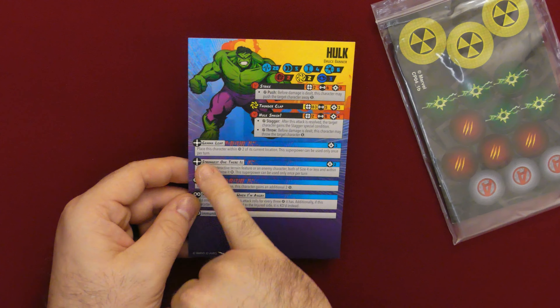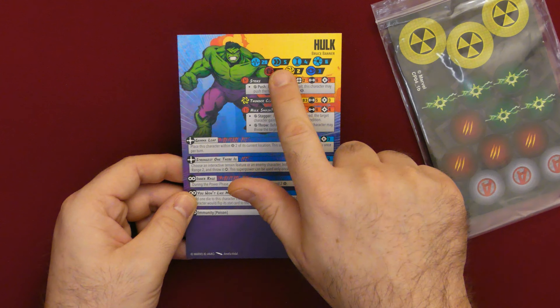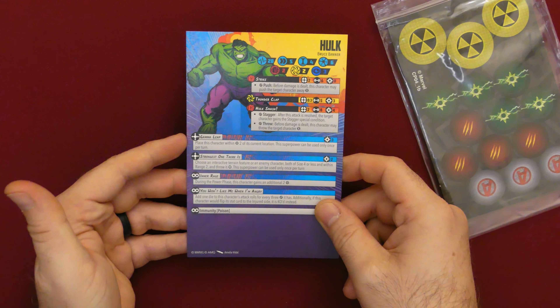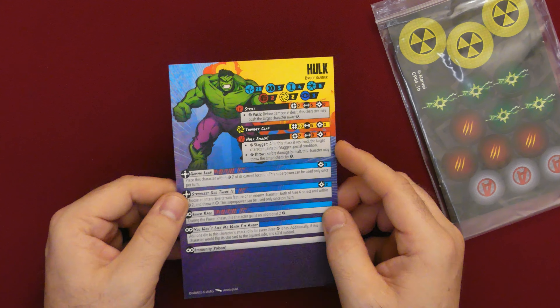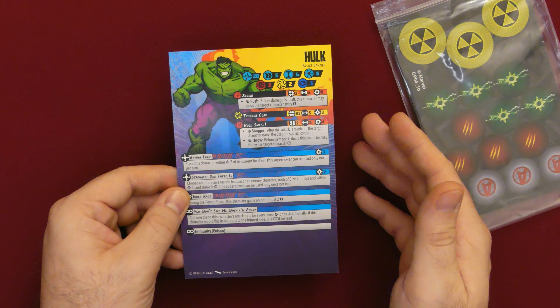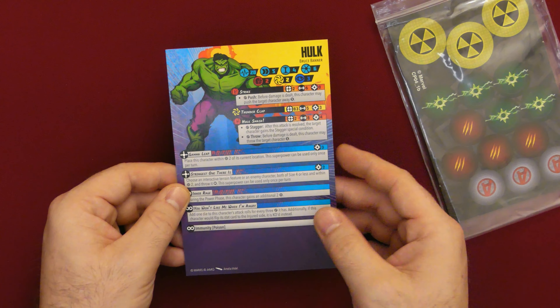I kind of like this ability — Gamma Leap — so we get to see him leap across the board, which is probably why he's so slow in standard movement. Now most, if not all, of the stat cards always have a damaged version of the character. However, the Hulk on my card doesn't — he's exactly the same on both sides. Whether this is a misprint or not I don't know, but I imagine the Hulk never really gets damaged; he just kind of gets stunned and knocked out.